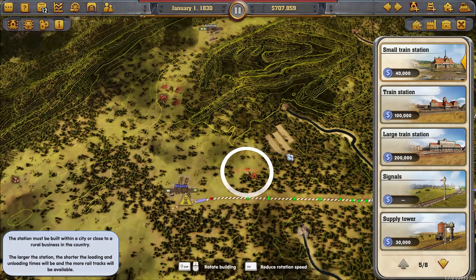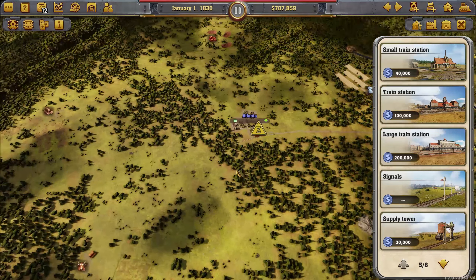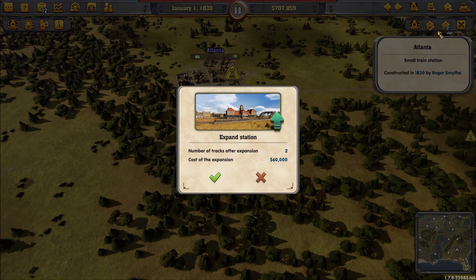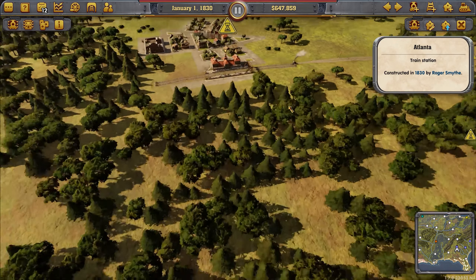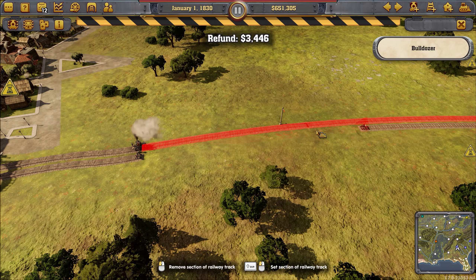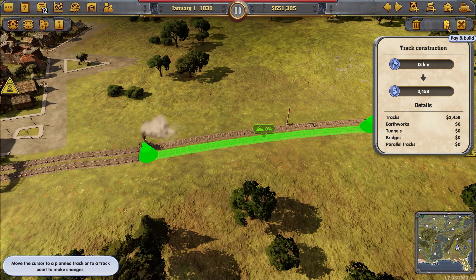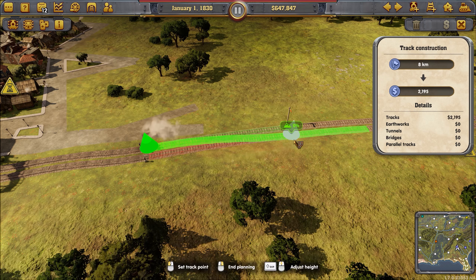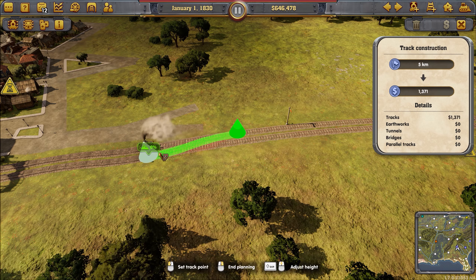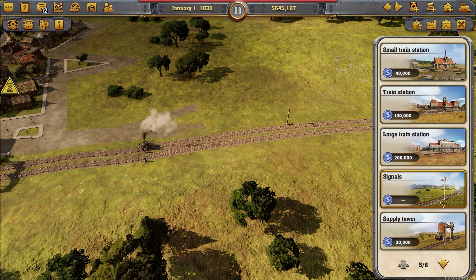Okay, so part 2 is making bigger stations. Let's upgrade this station here. Let's hope it lets me destroy this piece of track here — very good. Now if there's a train on there you might have to elapse time to make that track destructible, but considering the trains haven't driven anywhere yet, I can destroy most of the track when I need to, which is good.